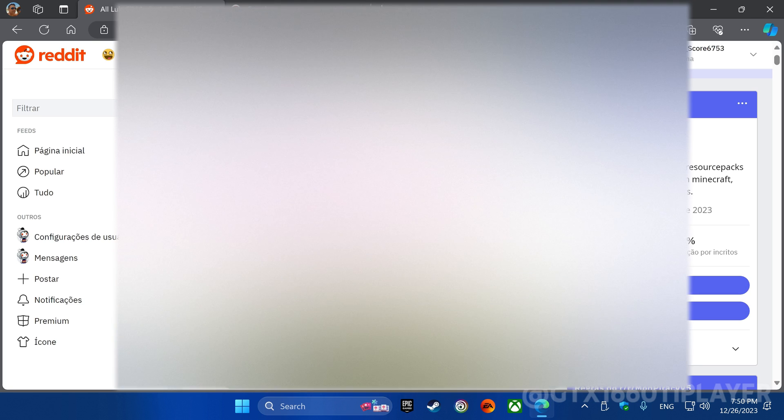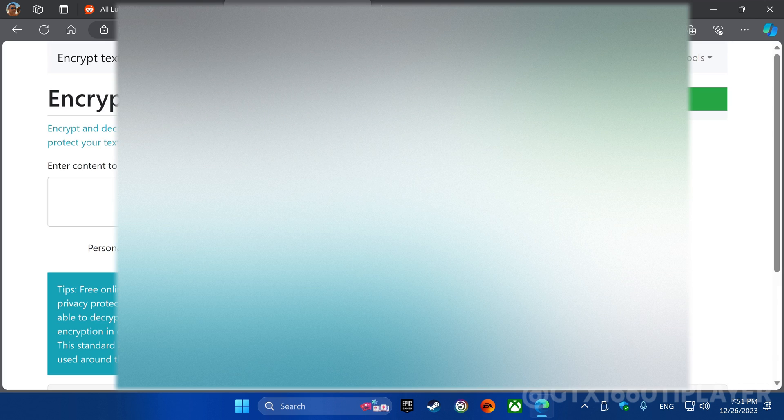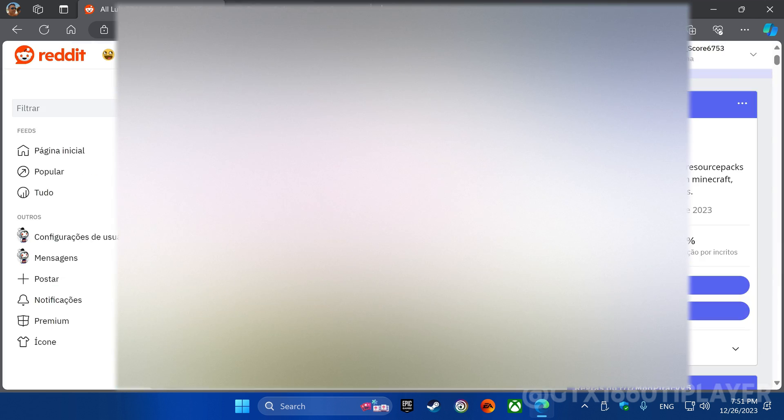Once you're on the Reddit page, you'll have access to a treasure trove of all the latest and updated mods released thus far. To access the download, you will need to go to encrypt.toolpie.com. Copy and paste the codes presented on Reddit, press the decrypt text button, and access the link.